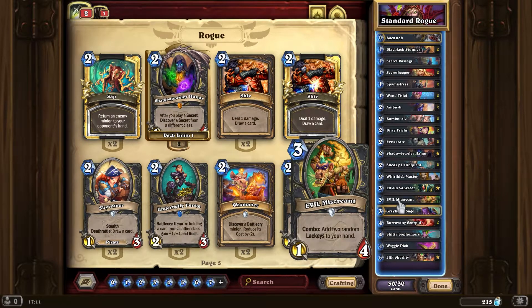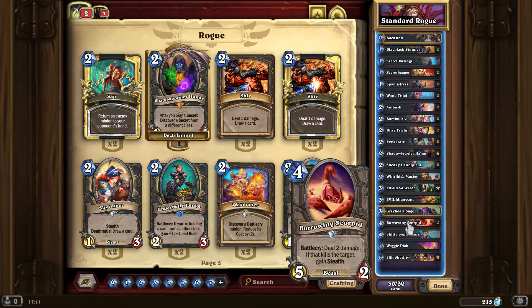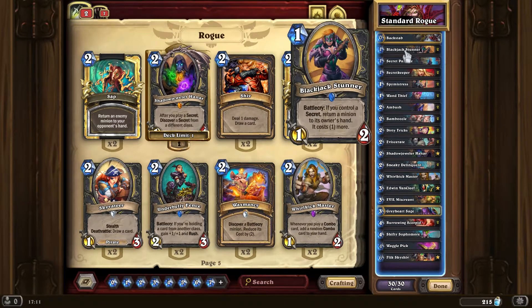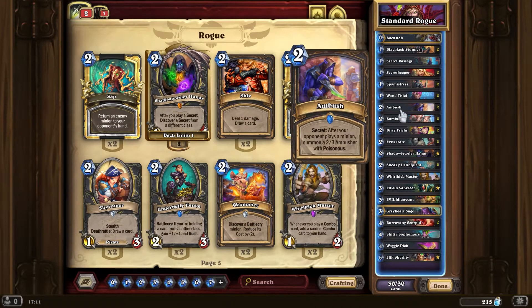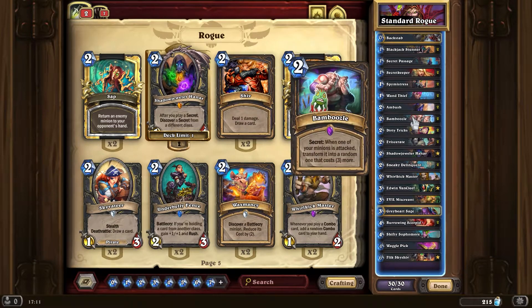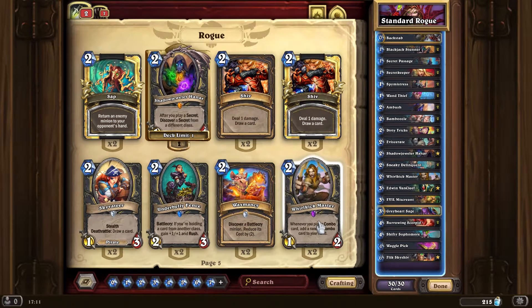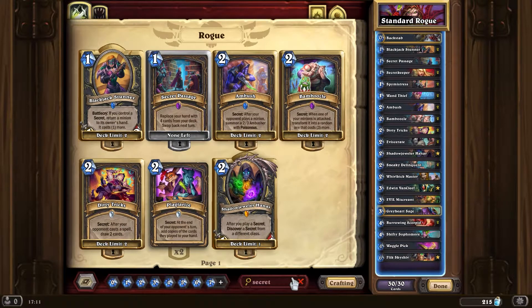Schoolbot is useful because a lot of your own minions have a low amount of health. Blackjack Stunner is such a good card — it's like a cheaper Sap, and obviously if you're running six secrets you're very often going to be in a position to trigger it. That's why you have to have this many secrets. Rogue secrets are good — they really are good. The only new one down here is Plagiarize.